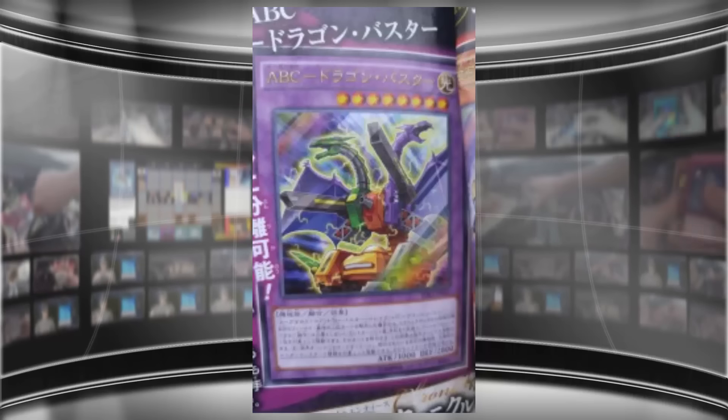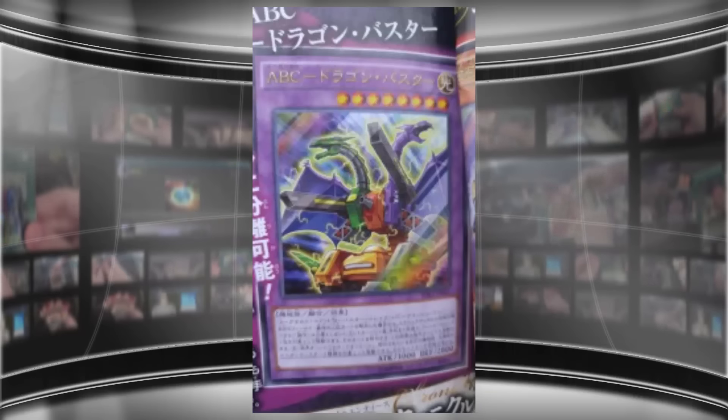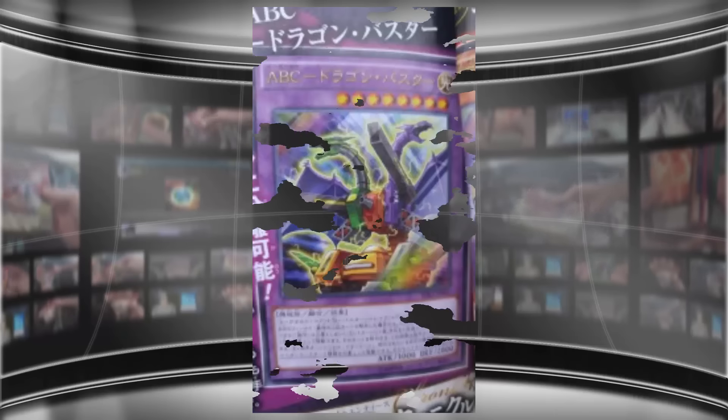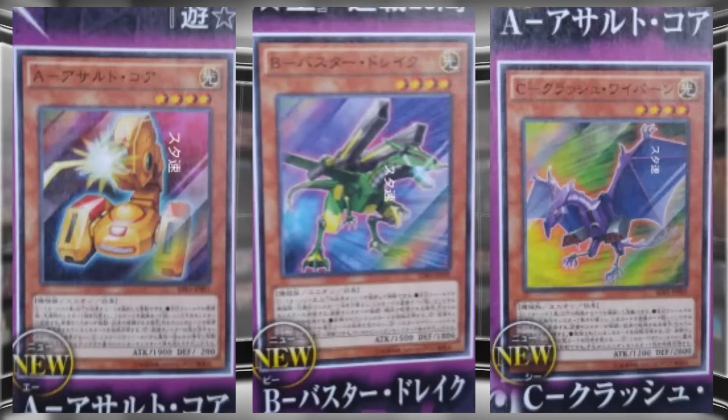With these new cards I feel like there's some new hope for unions, and it kind of shows how we might see future union monsters in general. With the game changing as much as it has — union monsters came out in the original series — we've had synchros, XYZ, pendulums, and everything too, and the game has gotten so much faster. I think with how these cards are working they could actually make unions relevant again, which is really cool.